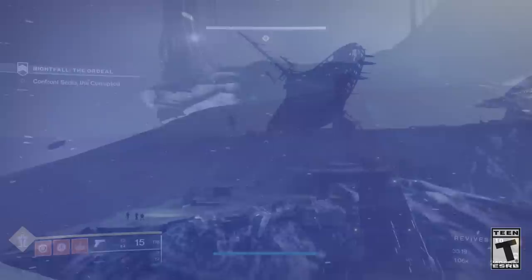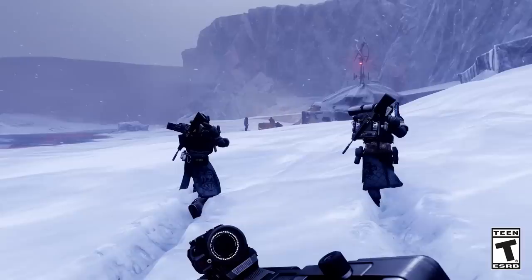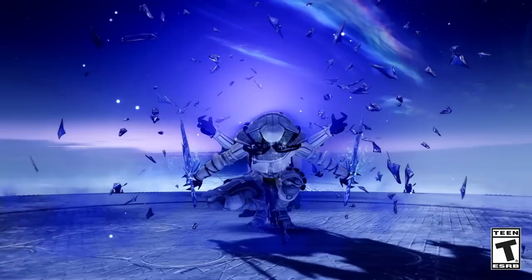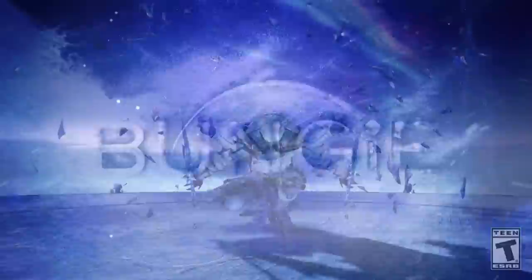The trailer opens up on Europa, of course looks amazing. We see some guardians walking in the snow, actually leaving a trail where they walk. We have what looks to be a submachine gun. Then we actually see a fallen enemy wielding two ice daggers, which would indicate that although we are getting the power of the darkness — darkness subclasses, something Bungie has confirmed in Beyond Light — it looks like the fallen are also getting some of those powers.